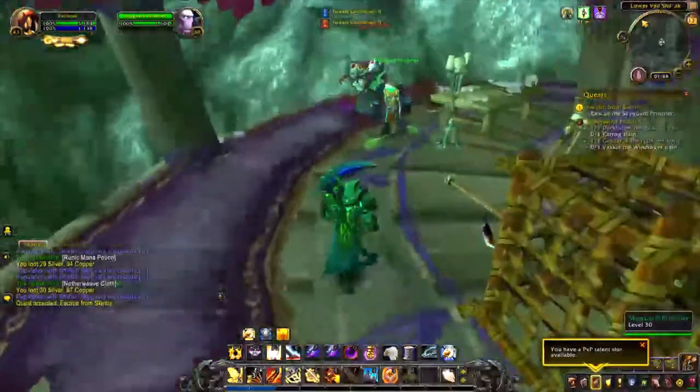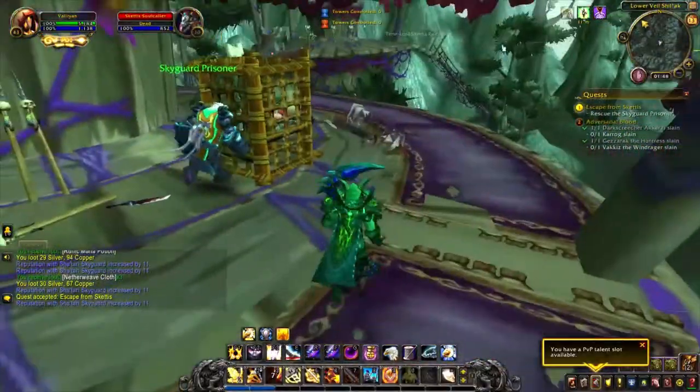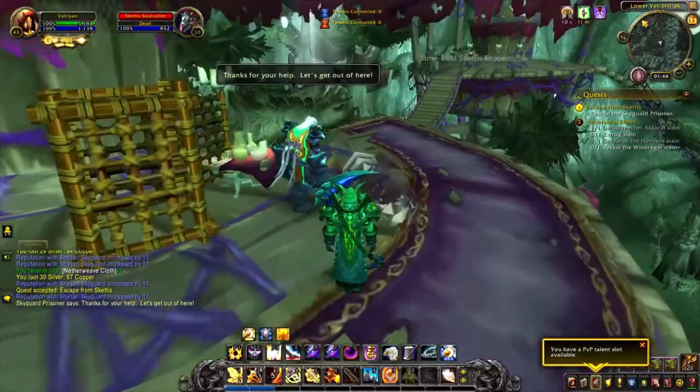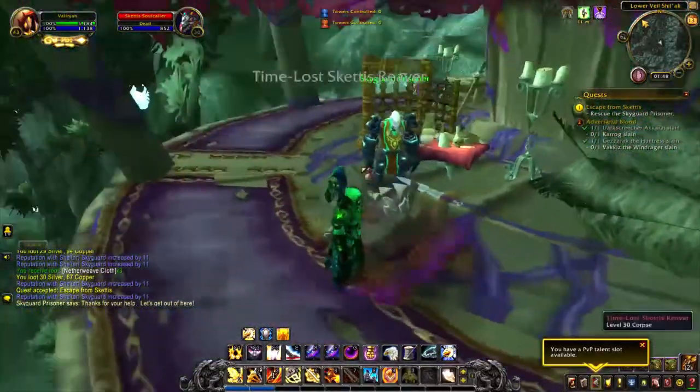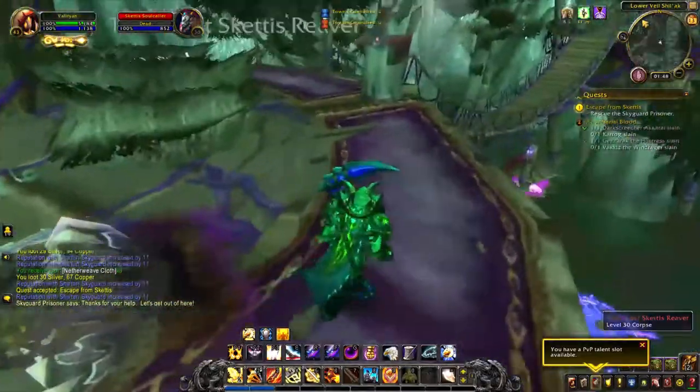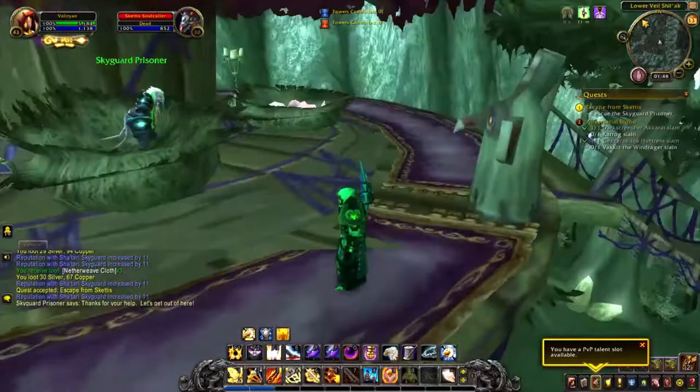The second daily you have unlocked is called Escape from Skettis. This one is not given to you in the quest hub, but rather while you're doing stuff around Skettis you will come across these cages, and an NPC called Skyguard Prisoner can randomly appear in one. It's not predetermined, it's just pure RNG. This is just a short escort quest and it will give you 150 reputation with the Sha'tari Skyguard.